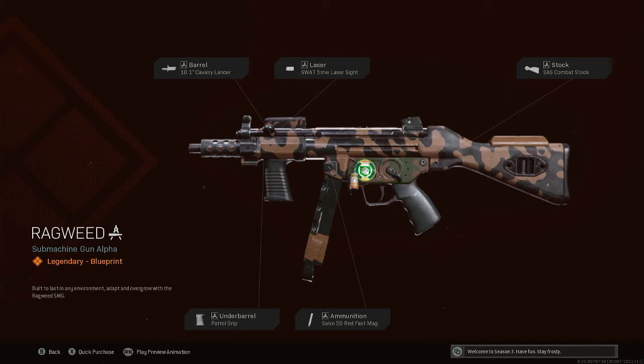What's up everyone, Shabo Youtlaw back with another video. This one is the Ragweed submachine gun alpha legendary blueprint, unlocked by purchasing the In the Sticks bundle. Make sure to like and subscribe and hit that notification bell — I'll be bringing you more videos just like this one.